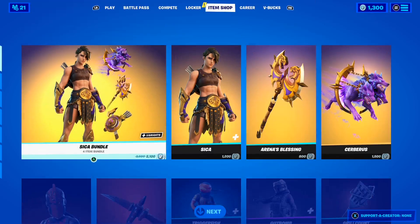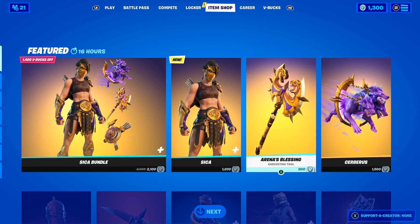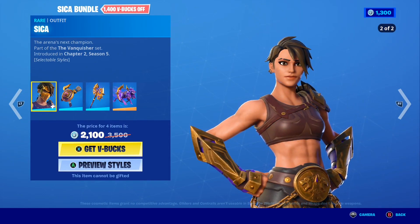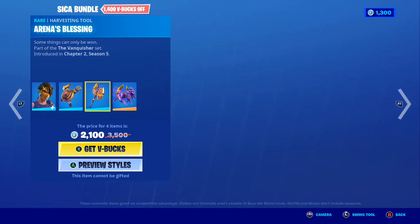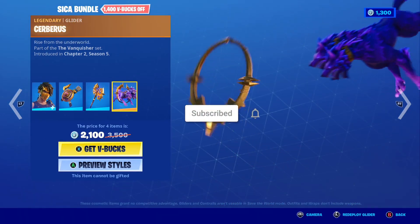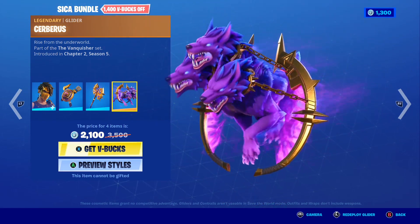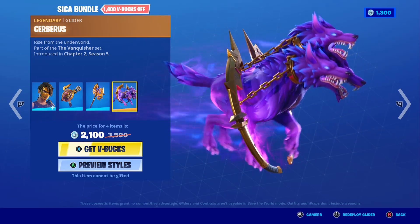Just before I talk about the return release date of the Leviathan Axe Pickaxe, let's take a quick look at today's shop. Today's item shop is crazy because we finally have the brand new Seeker skin and the Seeker bundle and it looks so cool. In this bundle you get the Seeker skin with the selectable Nomash style, the Arena Elite Backbling, the Arena's Blessing Pickaxe, and the Cerberus Glider.